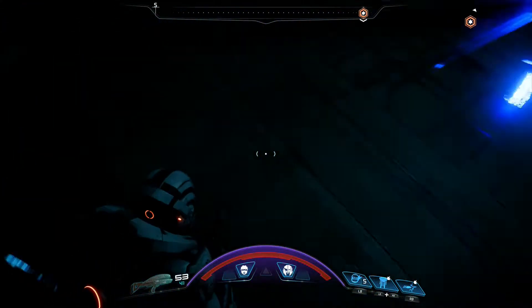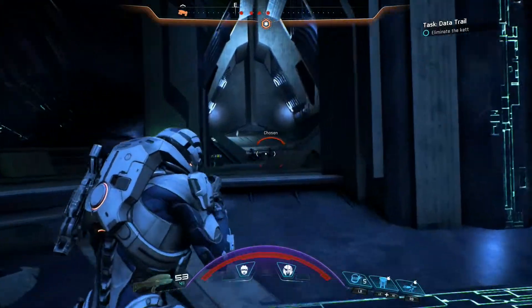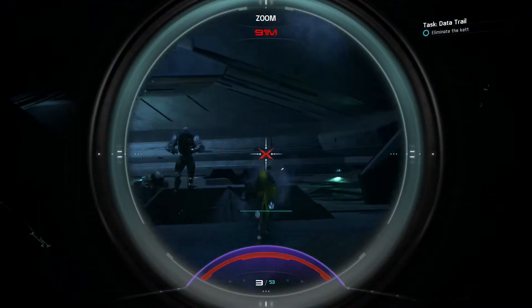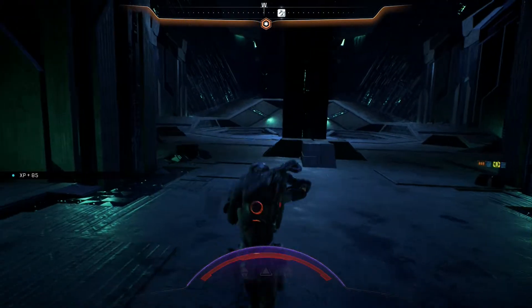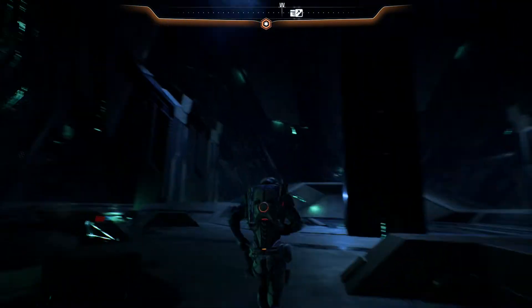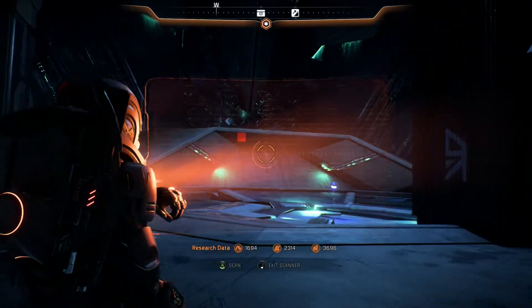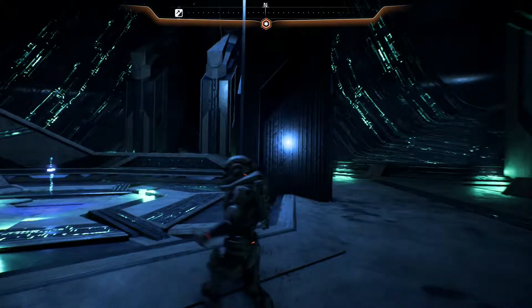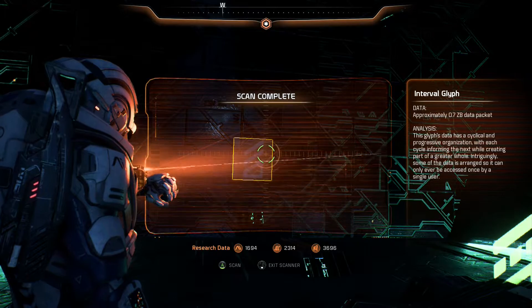You're going to want to descend into the vault to explore and see what's going on down here. There are some ket down here, so be aware of that, as well as a glyph chest — which I will give you the answer key for. You're going to want to scan the glyphs along the walls. The first one can be found just on the right side of this pillar as you enter the vault. The second one will be found right here behind the glyph chest.